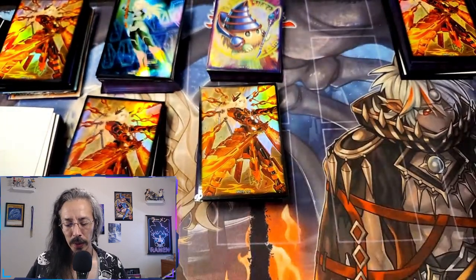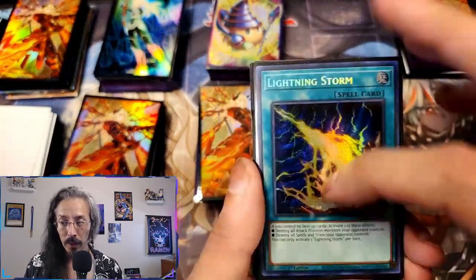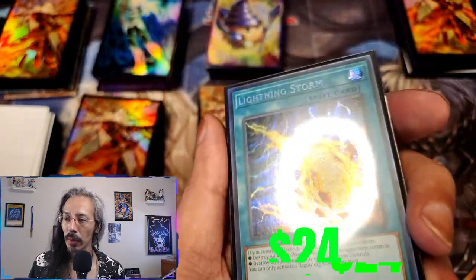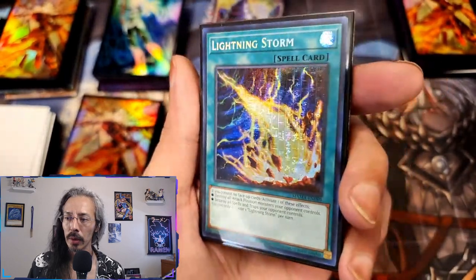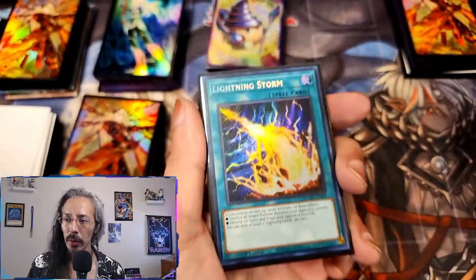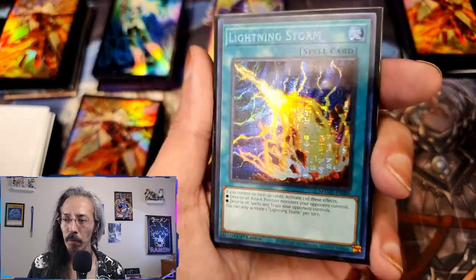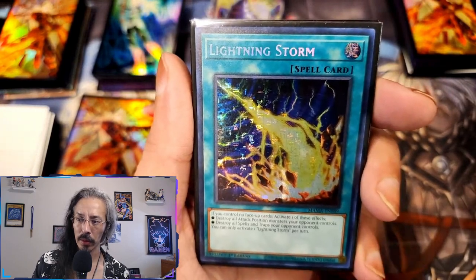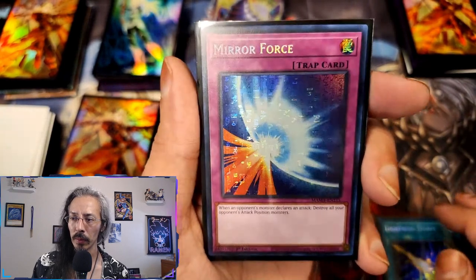Now we get to some of my favorite rarities — like the Pharaoh's Rares. The hieroglyphics really don't want to show on this one — but we have a secret Pharaoh's Rare Lightning Storm, and then we have a secret Pharaoh's Rare Mirror Force.